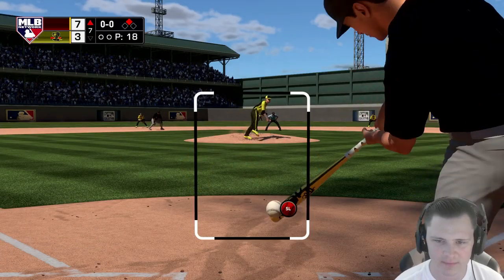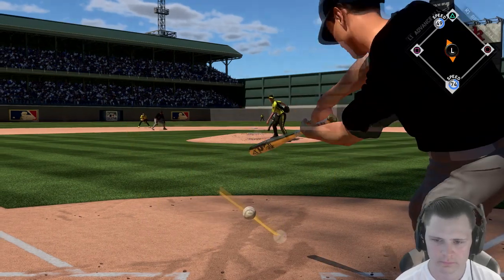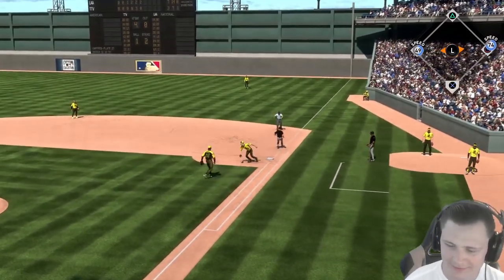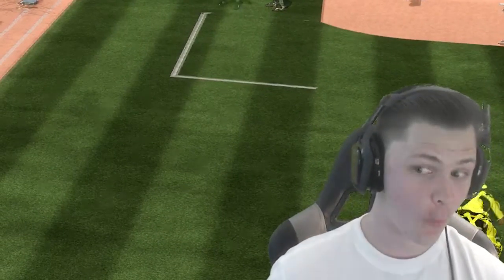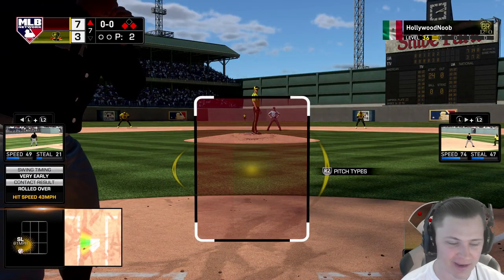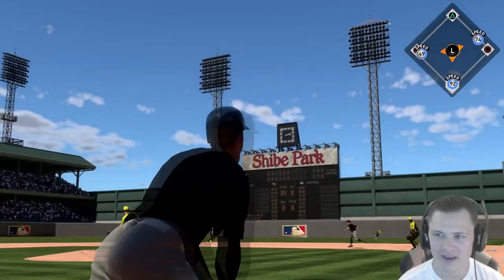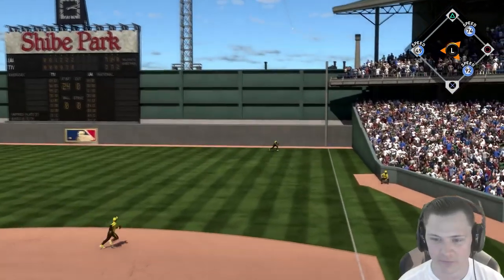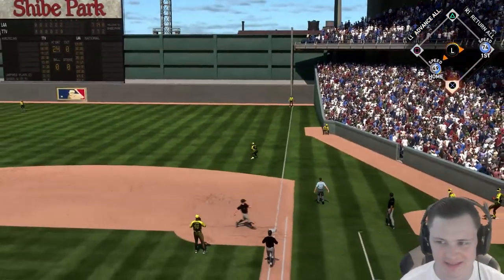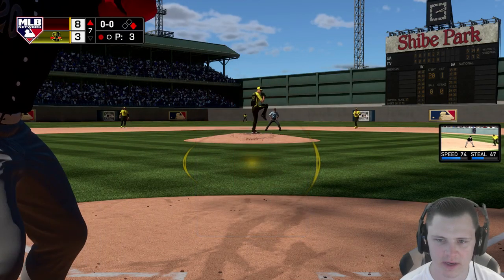Duke — that should have been a two-run shot but it gets the job done, it does advance. Yeah, you hate to see that one. Willie Mays — I thought he was about to make them pay for it, but it's going to be a deep fly out to right field. 49 speed is easily going to score — we are now up eight to three.